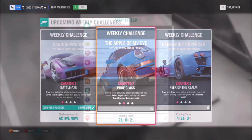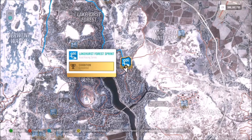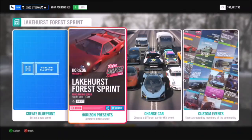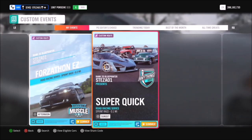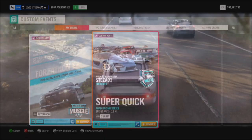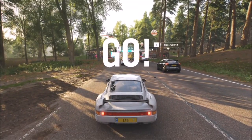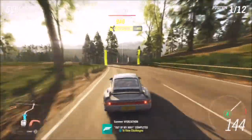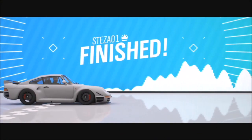The first challenge just wants you to win three road race series events. I recommend heading over to the Lakehurst Forest sprint to complete these. Under my custom events I've got one called 'Super Quick' and the share code is 208 672 282, available for all of you to download and use. It's a really easy rinse-and-repeat challenge — just win it three times and you're done. It takes about 10 seconds per race.